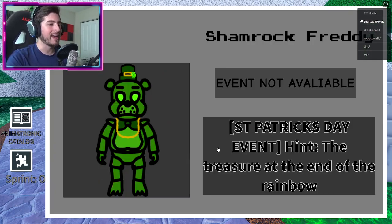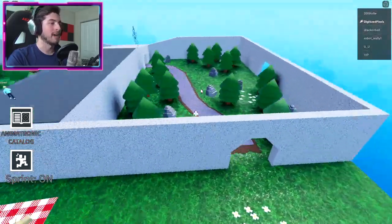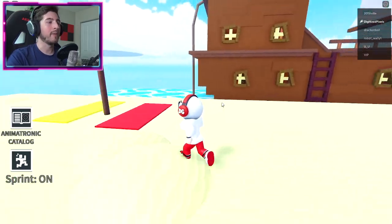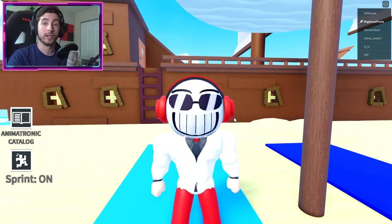Then the final one is this event badge — Shamrock Freddy, hint: the treasure at the end of the rainbow. I'm assuming there was a rainbow at some point in this map but no longer is there a rainbow, so that one is unobtainable now.